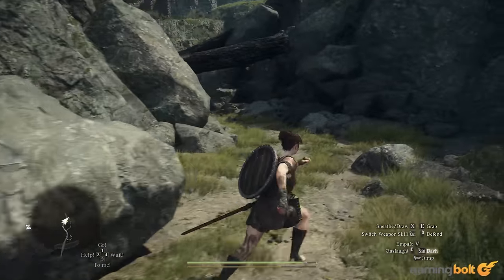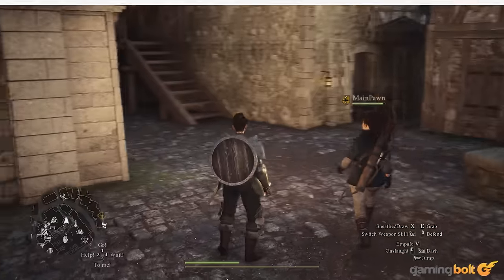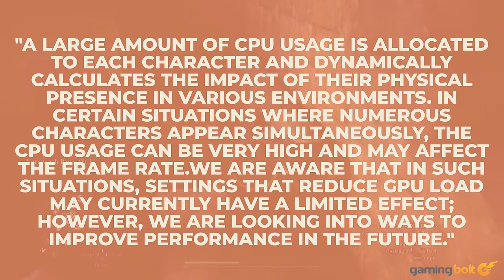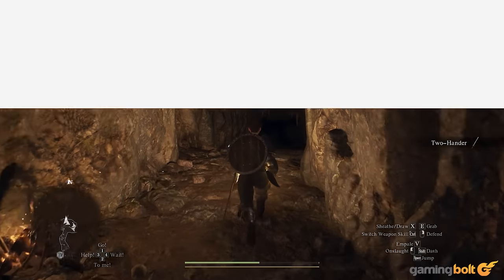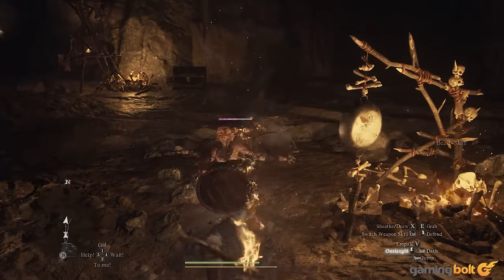The good news, at least for PC, is that the developer is aware of the issues, believing them to be linked to high CPU demand from NPCs. A representative told IGN: 'A large amount of CPU usage is allocated to each character and dynamically calculates the impact of their physical presence in various environments. In certain situations where numerous characters appear simultaneously, the CPU usage can be very high and may affect the framerate. We are aware that settings which reduce GPU load may currently have a limited effect. However, we are looking into ways to improve performance in the future.' How long that may take remains to be seen, and these aren't issues that can be fixed with the flick of a switch.